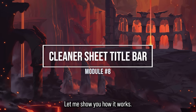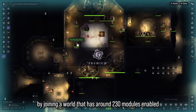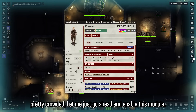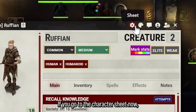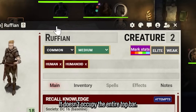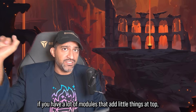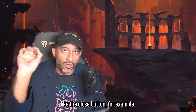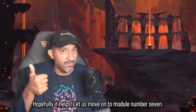Module 8: This is a small module but invaluable especially when you have a lot of modules enabled. Without it, an NPC sheet with around 230 modules enabled shows a very crowded top bar full of icons. With this module enabled, everything collapses into small organized icons at the top — you don't have to drag the window around just to find the close button. Really useful for keeping your character sheets clean.